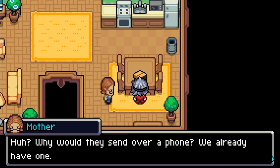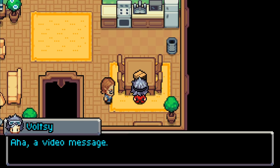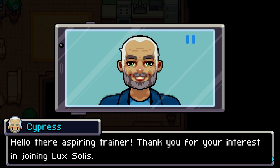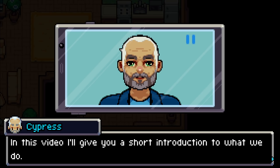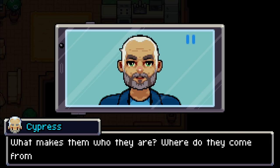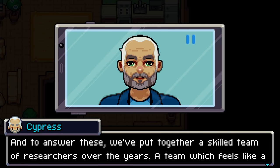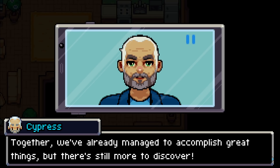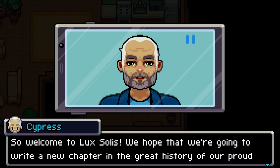'Why would they send over a phone? We already have one!' 'Have you been living under a rock? This is a Lux Phone, Mum! There's probably a message on it, let's have a look.' A video message! 'Hello there, aspiring trainer. Thank you for your interest in joining Lux Solis. My name is Cypress, the founder. For years we have been studying the mysterious creatures in Veloa called Koromon. Together we've already managed to accomplish great things. We've just set up a new research project to which you would make a great addition — so welcome to Lux Solis!'